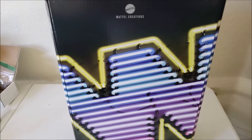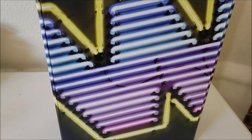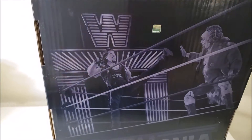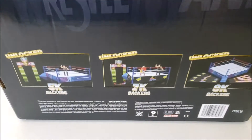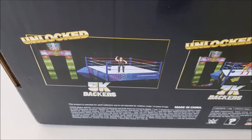So here it is out of the box. It says Mattel Creations, you got your WWE logo — WWF, whatever you want to call it. On the back you have a picture of Diesel and Doink, you have your little licensed WWE sticker right there. It says WrestleMania down there, 5k backers unlocked.